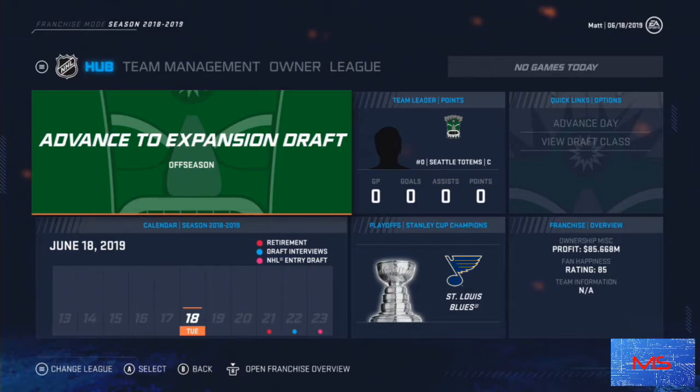Hello everyone, this is Matt Strats with the first ever video on my channel about the expansion draft in NHL 20. In this video I'm going to try to cover what strategies you should be doing to approach this draft and how you can maximize your team roster even though you're just starting out. I want to cover specifically what areas of your team you need to draft in terms of forwards, defense, goaltending, and who to draft to properly build a core within your new team.